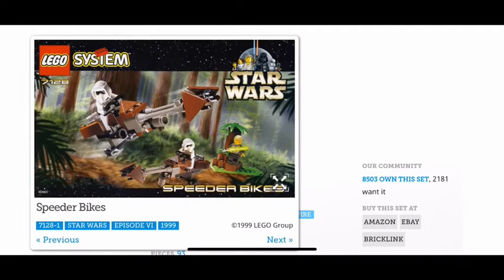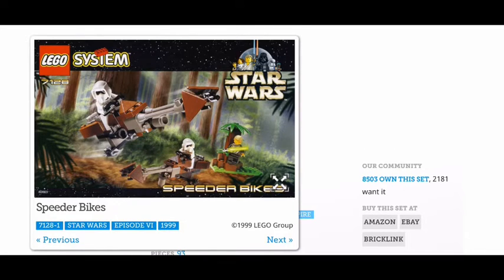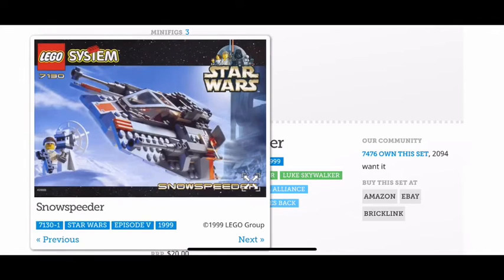Next we have Speeder Bikes. You have two Scout Troopers and you have Luke Skywalker. It would have been nice if they had added a Leia minifigure because she was in this scene where they were riding the speeder bikes, but other than that I give it a 9 out of 10 because the side build doesn't look that good.